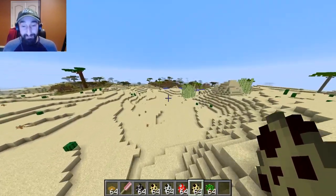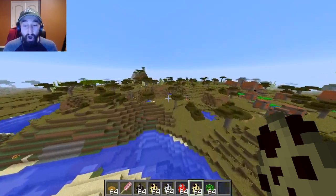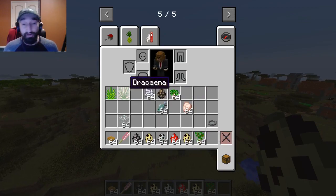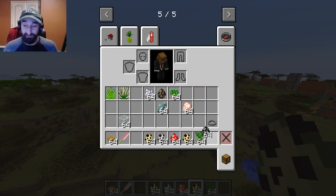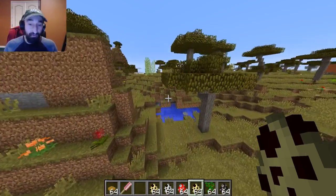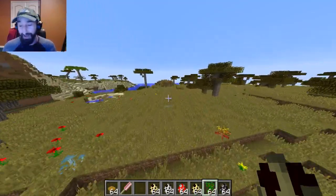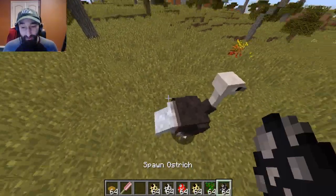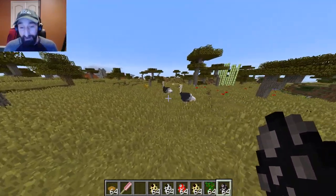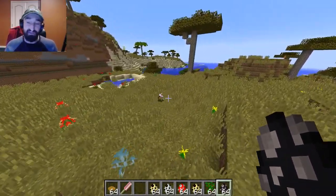Moving on to the savannah biome — the savannah didn't have much changed at all. The main things it had were larger trees and ostriches. To get the ostriches, we use the Extreme Birds mod, which is basically the Extreme Animals mod but with birds. You can spawn those in and there you go — ostriches!